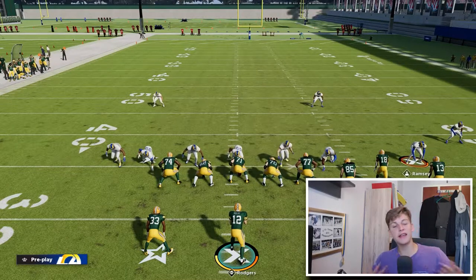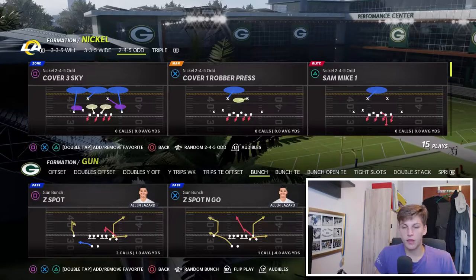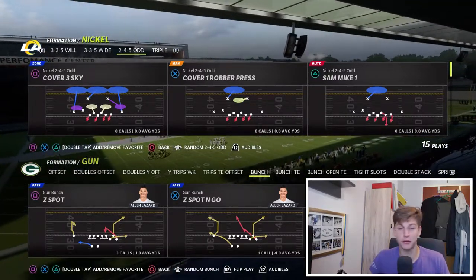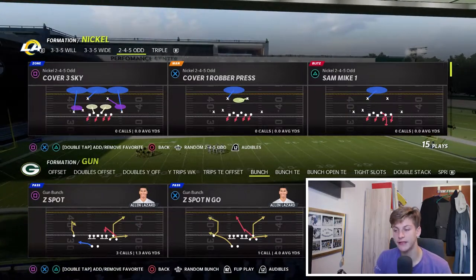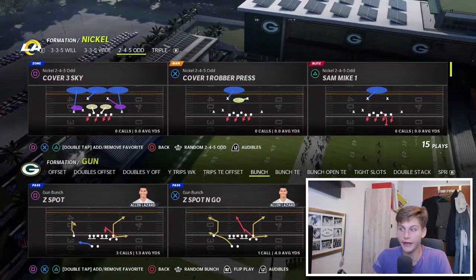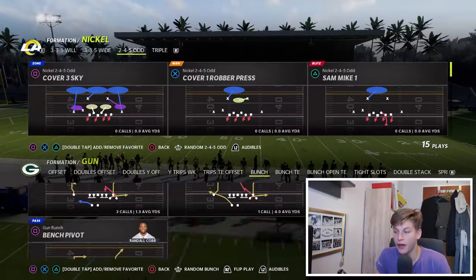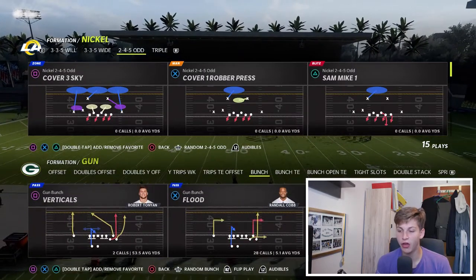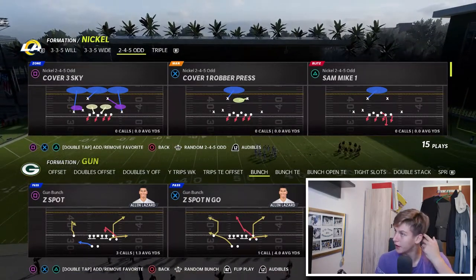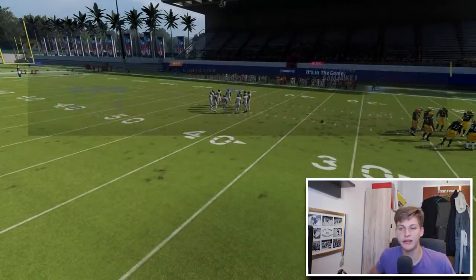That's enough of a rant on defense. Let's talk about the best play on offense — it's not even close in my opinion. It's in the Seattle Seahawks playbook. Seattle was my playbook last year as a Seahawks fan, and it was just the best playbook in the game. We're talking about Clear SC Out today. A lot of pros are switching to the Seattle playbook because of this play, and there are 21 plays in the Gun Bunch — they're all really good. The only thing missing is a double post out of the offset, but this is the best bunch in the game by far.